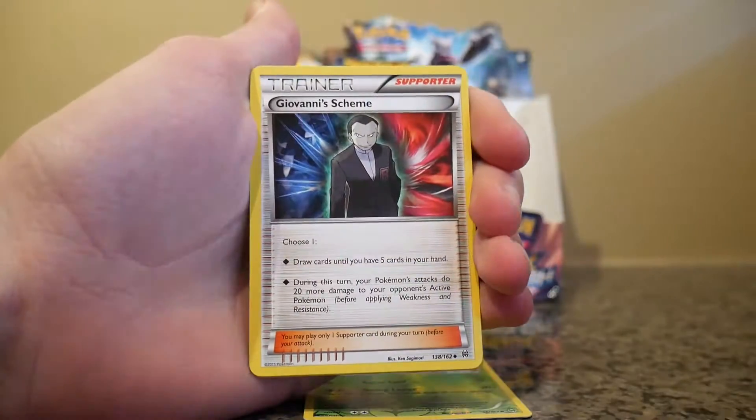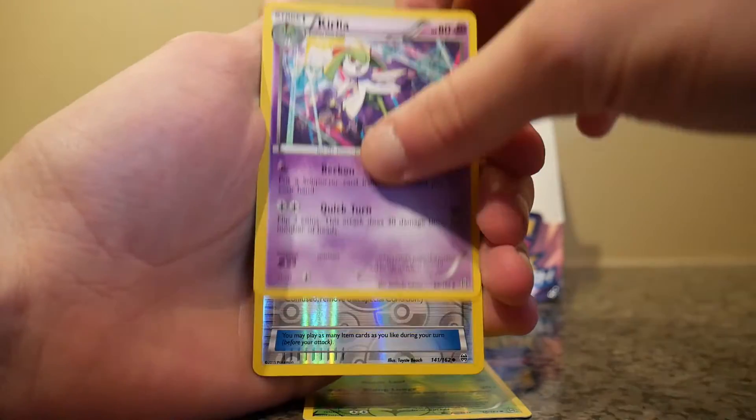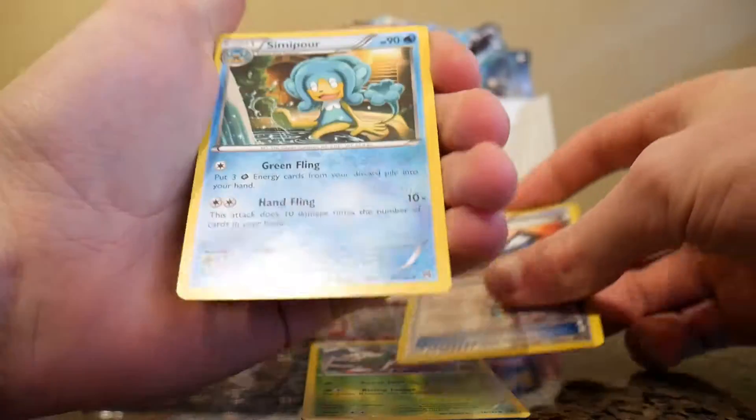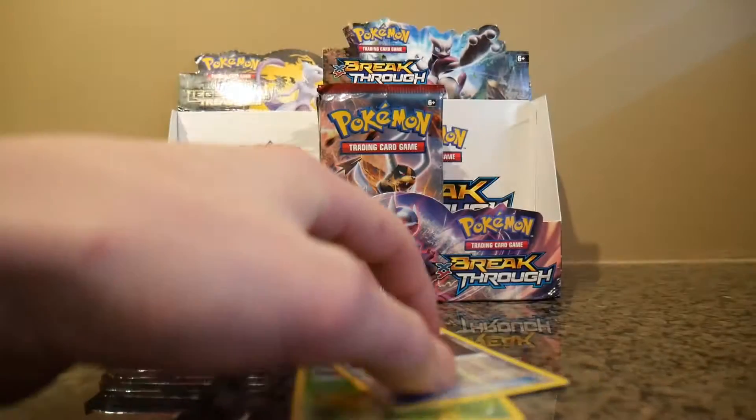Magneton, a Juveline Scheme, Trilia, a Reverse Holo Heavy Boot, and a regular rare Cresselia.